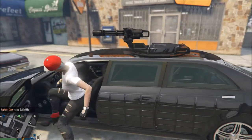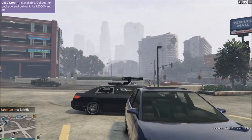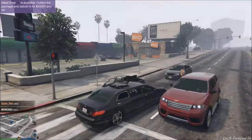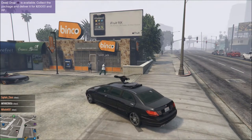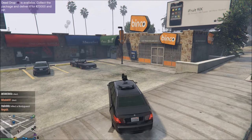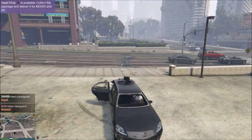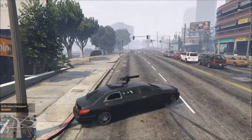Apparently this dude doesn't want to hop in. I can find one more person - I'm really not a patient person. If he doesn't want to get in, fine. There's already enough people online. Hey, you want to get in a turreted limo? I'm trying to get just one person in this turret to show you what it's like, but believe me it's really powerful. He wants to get in - hell yeah!